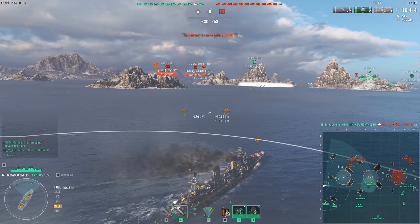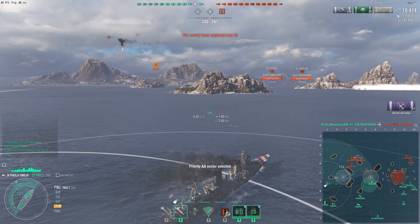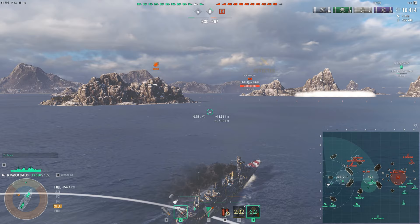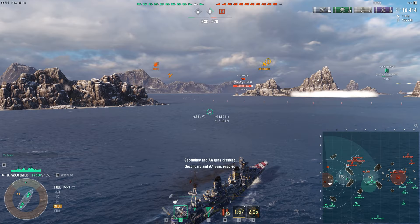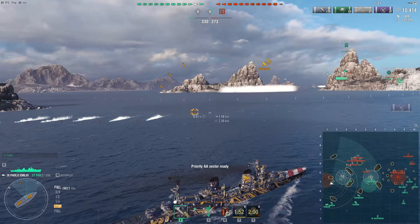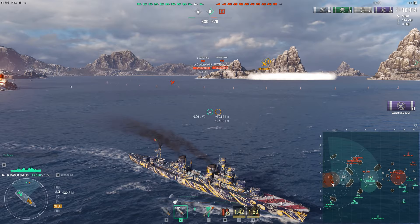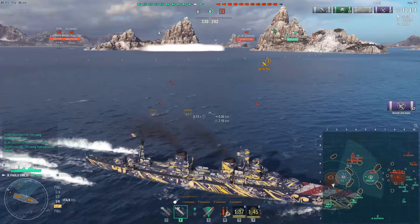Less than 3 minutes into the game the enemies have suffered their first casualty. For some reason the Fletcher decided to fight me in open waters — a fight I will happily take — and after losing 90% of her HP she smoked up only to get finished by an airborne torpedo. I decided to use one of my fuel smoke consumables as well since the enemy Richthofen was approaching me with armor piercing rocket planes. While they are not the most effective weapon vs destroyers, Paolo Emilio is easy to hit due to her sheer size and a broadside hit can result in 5-6k damage taken.